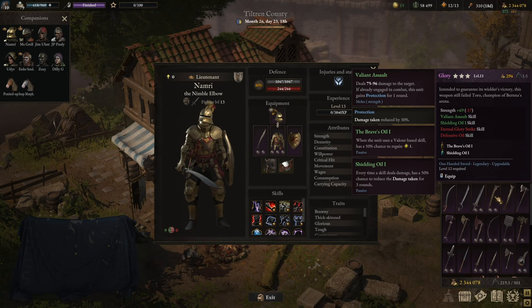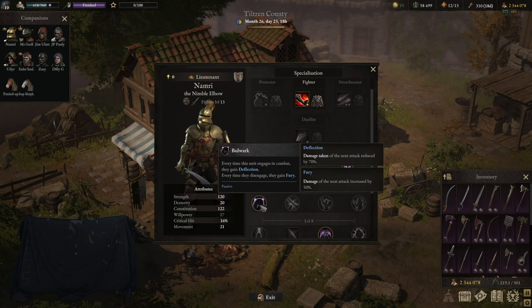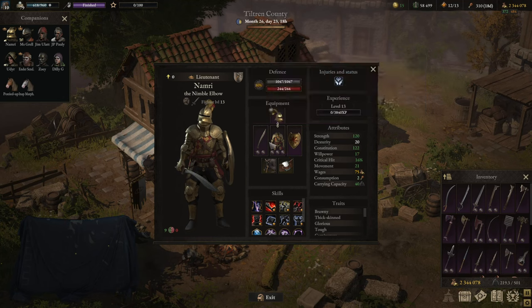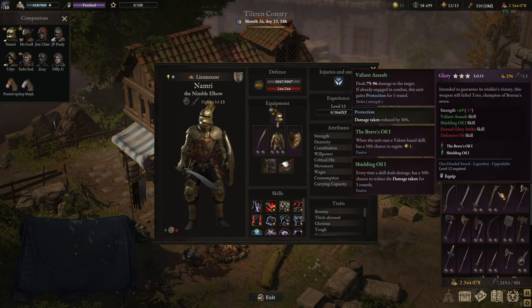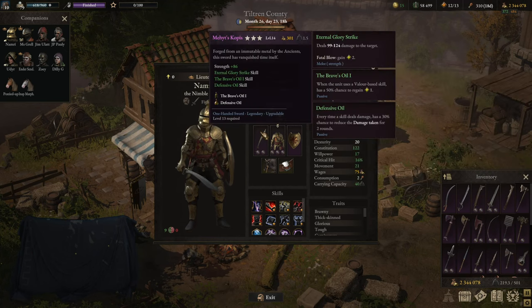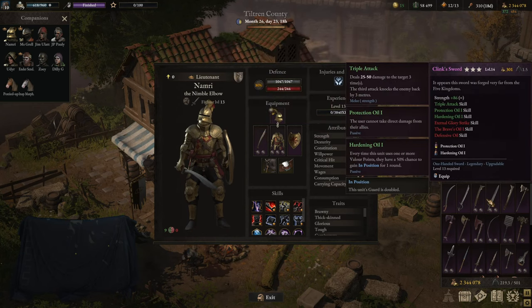Next up, Glory — a good one-handed sword that deals around 60 to 80% of the damage, and if already engaged in combat you gain protection. The problem with this weapon is that abilities like Bulwark automatically give deflection every time the unit engages, and defensive oils emulate protection. So the add-on that it offers isn't as great as the appeal might be. It's absolutely fine for pure tanking, but if you want to maximize damage later in the game, I would only put it into B tier.